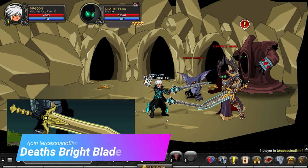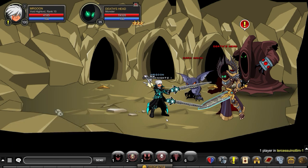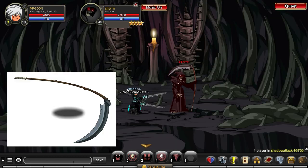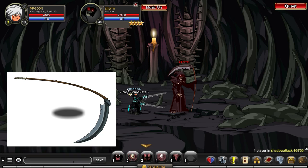Next up is Death's Bright Blade and this is from Turgaskunum Lotta Melalilum, dropped from Death's Head as you can see there. It does have a nice little white lightning effect on it but it's a totally free weapon, not tagged sadly. And it's the same story with Death's Scythe from Join Shadow Attack — this may take you a little while to fight through and get, but that's what 1% drops are all about.